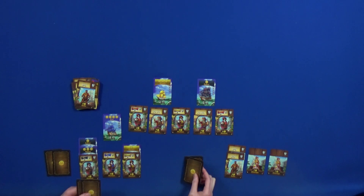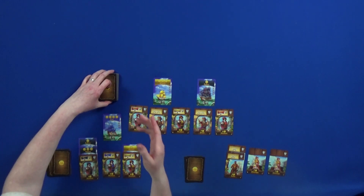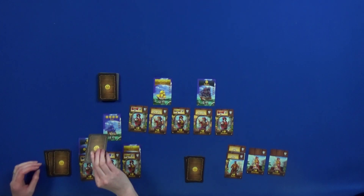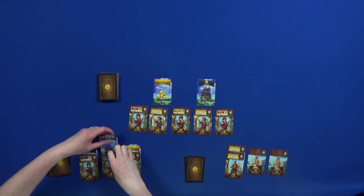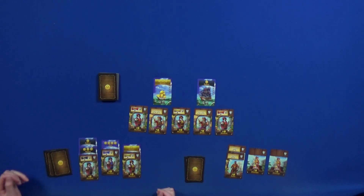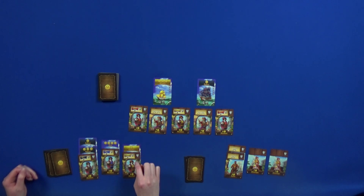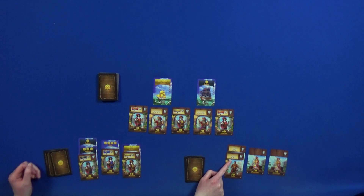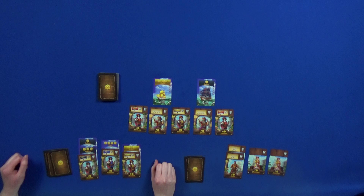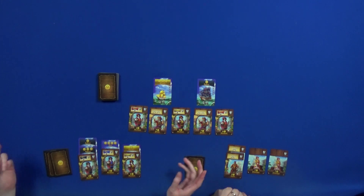Sarah takes the flute because she likes blue — she only has two coins anyway and can't afford anything else. She takes two coins, gives one to Will. She flips the discard pile over to get one more coin. The game is over! Final count: Sarah has nine points, Will has ten — two plus two is four, plus three is seven, plus three is ten. Will wins, even though Sarah triggered the end!